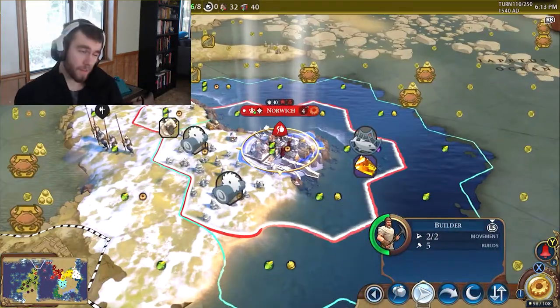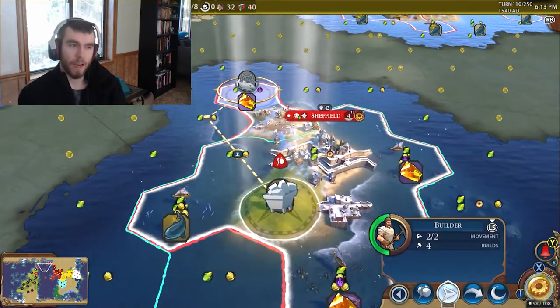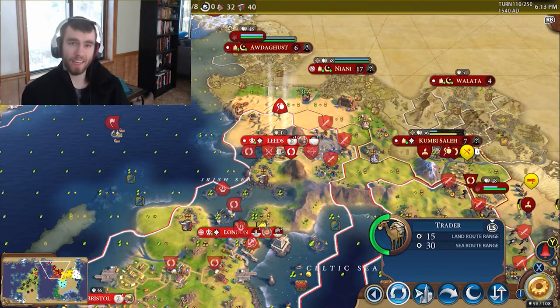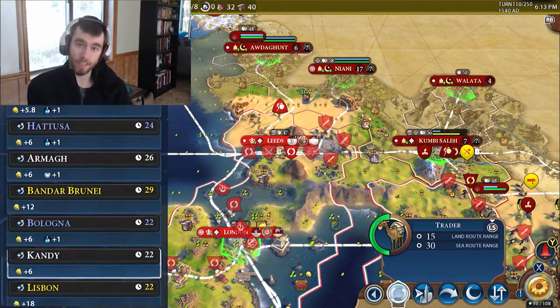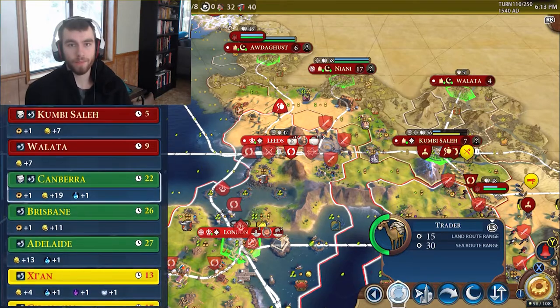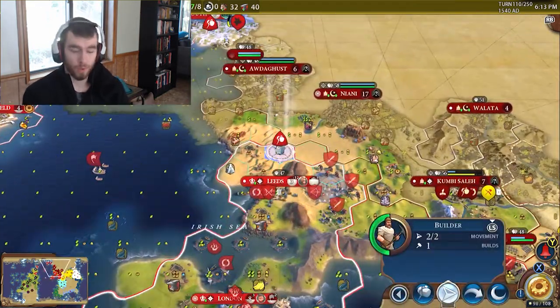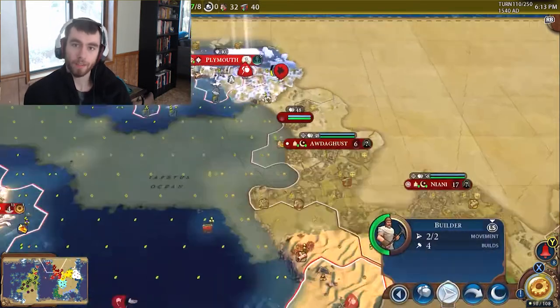And that's most of the different things — a bigger map, more civilizations. Trading is different and very customizable. You can't trade technologies, but let's say I want open borders with you and I'll pay you 15 gold — you can haggle. Say no, I want 20, or 3 gold per turn for 30 turns, or something like that. You can haggle like that.